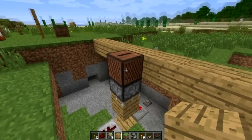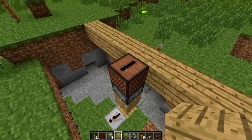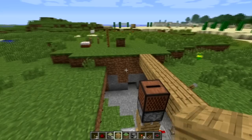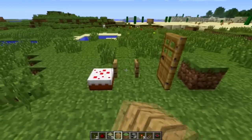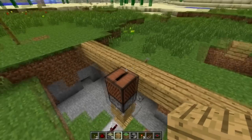What's a block update? For instance, putting a record into a jukebox updates that block, and then sets this piston off and the whole trap goes boom. Similarly, opening or closing a door, eating a piece of cake, or destroying a block — it causes block updates, obviously.